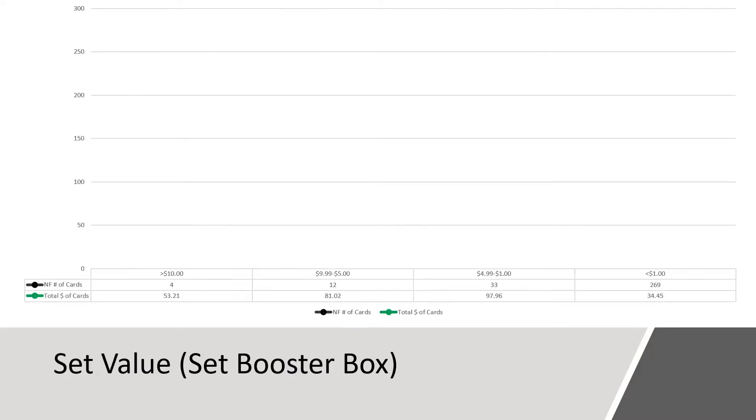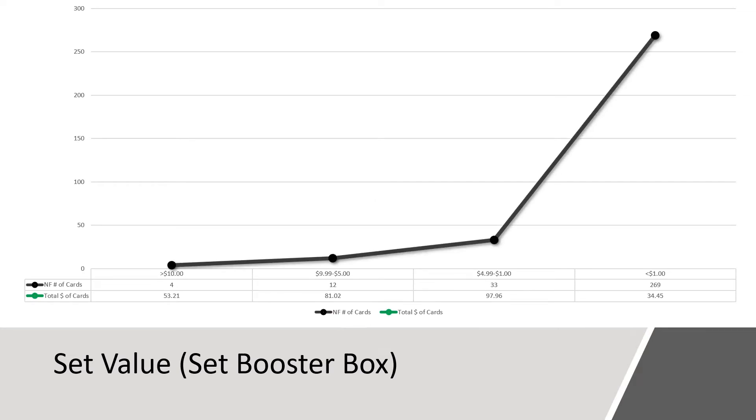Another way to look at value is by dollar classification. This chart illustrates our dollar classification ranges of greater than $10, $5 to $10, $1 to $5, and less than a dollar. The number of non-foil cards appears along the black line, and the value of all cards in that classification are illustrated with the green line. In the set booster box product, there are 4 cards valued over $10 with a total value of $53.21; 12 cards valued between $5 and $9.99 with a total value of $81.02; and 33 cards between $1 and $5 with a total value of $97.96. The remaining 269 cards are less than a dollar each, with a total value of $34.45.